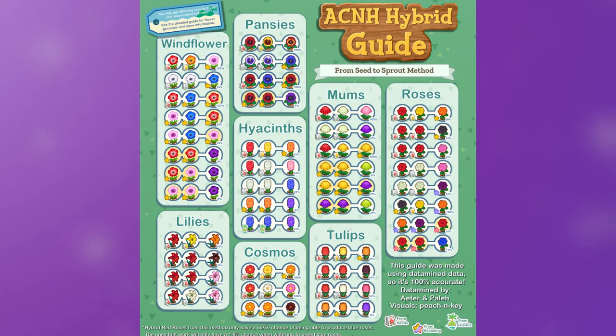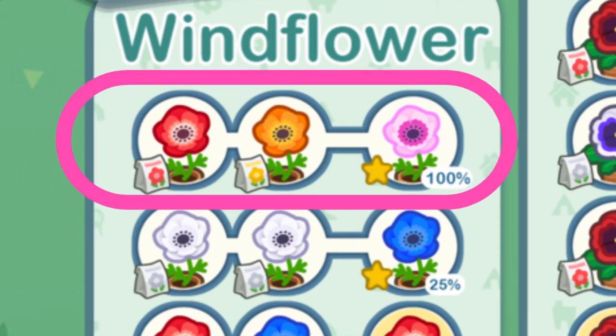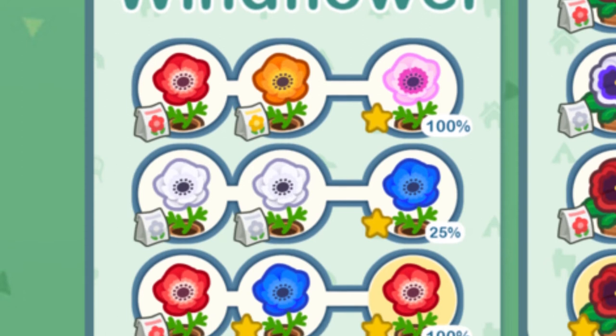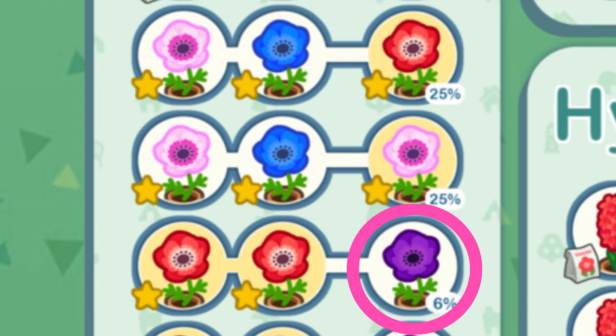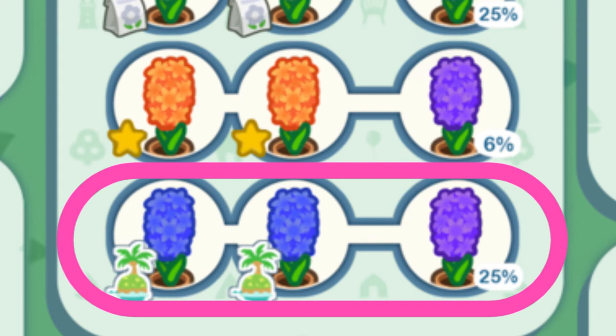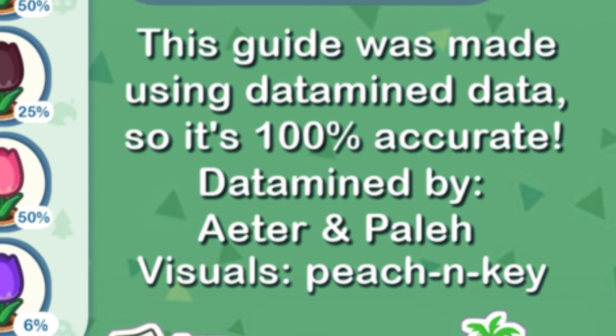One of the last guides I want to go over today is a more detailed version of the first guide, and it goes over every single flower and their percentages on how to get them. For the wind flower, planting a red flower from seed and an orange flower from seed will give you a 100% chance of getting a pink flower. Planting two white flowers from seed gives you a 25% chance of getting a blue wind flower. Those with a yellow background are your hybrid flowers, which you'll need to use to create things like the purple wind flower. There are also some island flowers like blue hyacinths, which can create purple flowers. This guide was made using data-mined data, so it's 100% accurate.